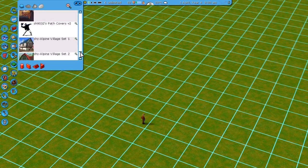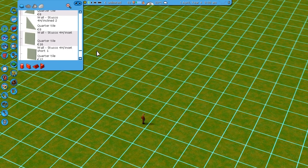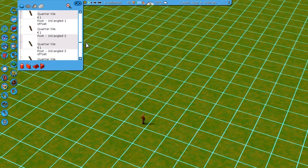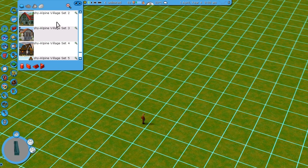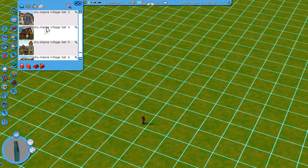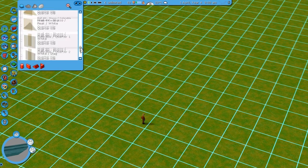Some basic things to know: Village set 1 contains some basic stuff — it contains the wooden posts that you might see people using, the basic stucco walls, and some other basic pieces like windows. So the first set is where you get the basic walls. It's also good to remember that the first 3 sets are kind of different than the 2nd 3 sets. For example, these have different stucco textures and also different roof textures, so that's something to remember.